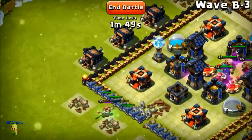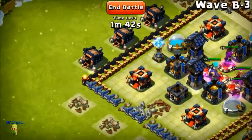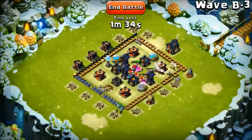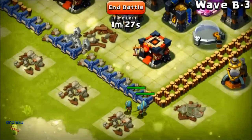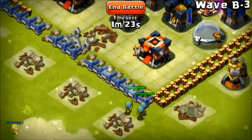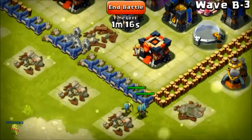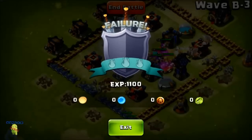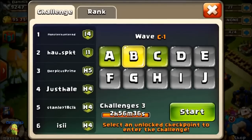I want to level up my walls and defenses pretty quickly so I can try to get farther in Here Be Monsters mode. And yes - this is exactly what I was talking about - I'm going to lose because of this. This is why I need to redesign my base to make sure my archer towers are able to hit units on the outside. Now I won't be able to get the rewards for this, and I've wasted one of my four chances.